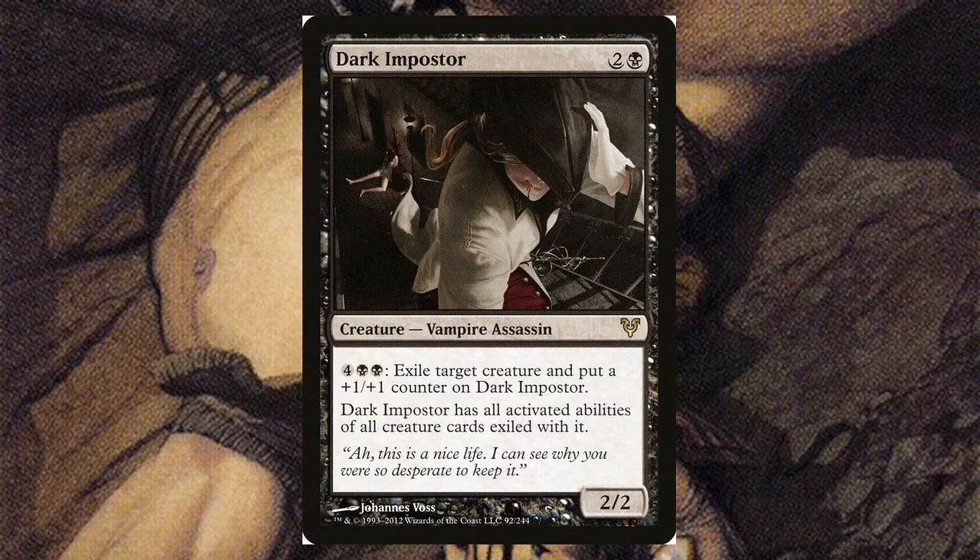Dark Impostor — for two and a black, it's a 2/2 vampire assassin. For four and two black, you can exile target creature and put a plus one plus one counter on Dark Impostor. It gains all activated abilities of all creature cards exiled with it. So if you can find a way to start exiling all the good creatures — eldrazi, anything — you end up with the best creature on the board all in one.